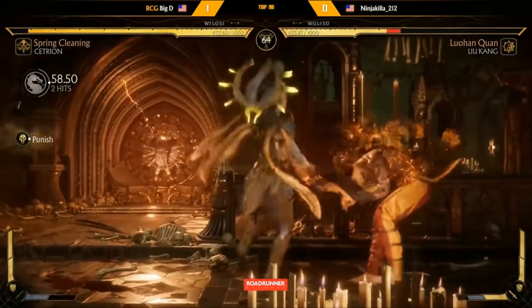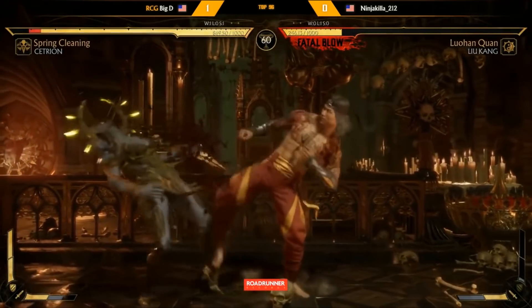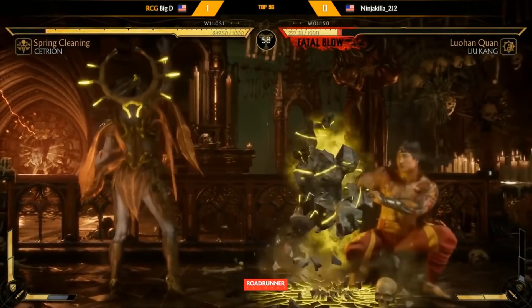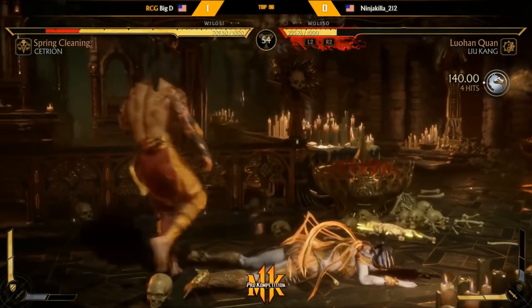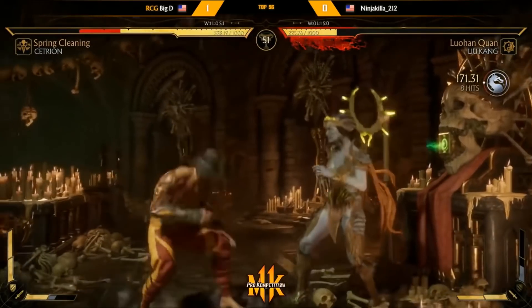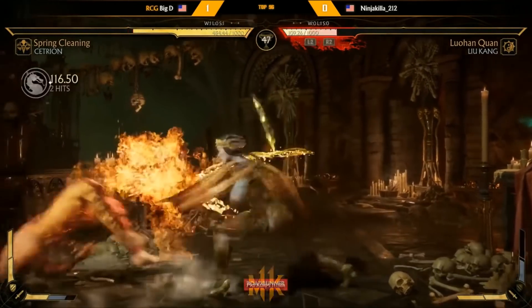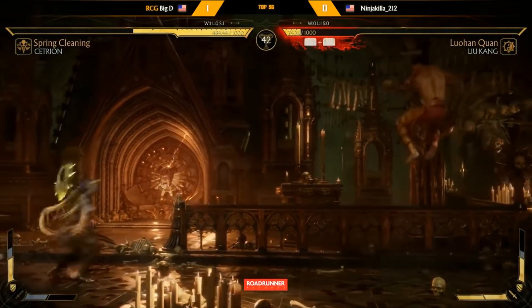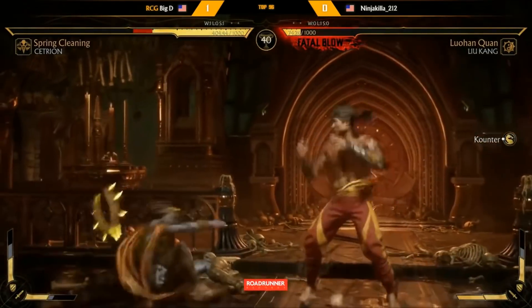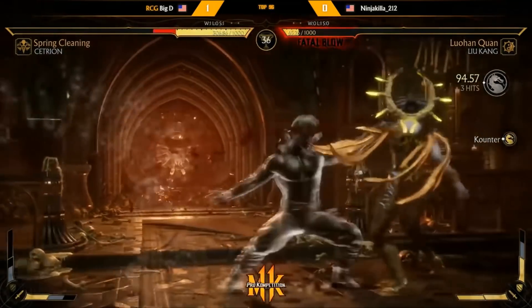Nice teleport making a read. Ninja Killer with the breakaway — Big D only did a down-one there, I think he could have done something more, because once he air-escaped he had no meter to wake up, so it's pretty much your turn to do whatever you like. Cetrion does have options using hell's wrath to keep her safe, which would have been a good opportunity. Flying kick, and a nice wake-up roll.